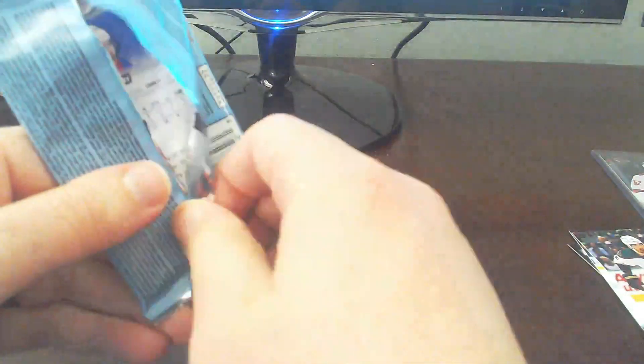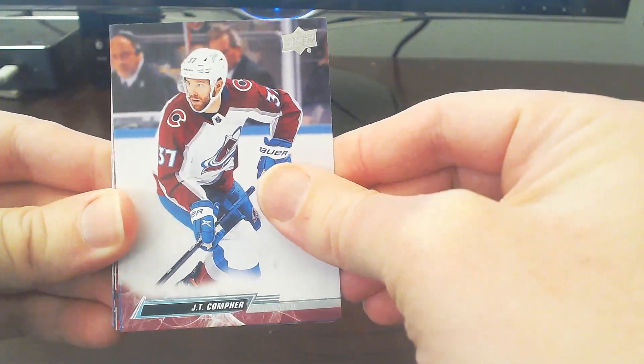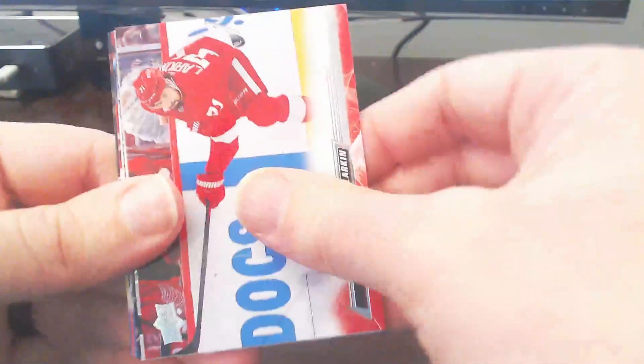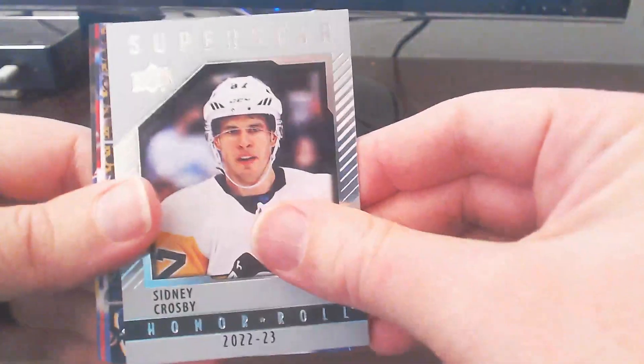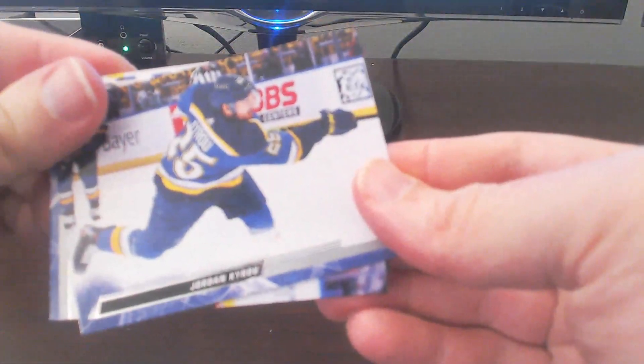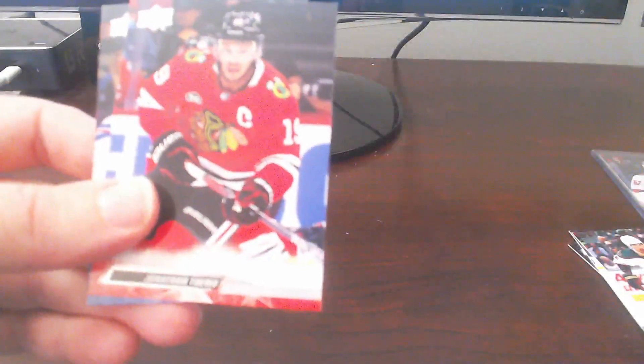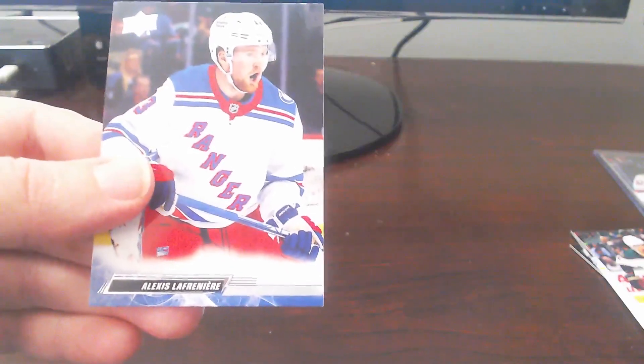Last pack mojo for the second box here, to close things out. Anything else we can pull before ending off the video? We actually didn't have that many inserts — we had a lot of young guns, which is great. Copper, Reeves, Larkin. And we get a Superstar Honor Roll insert of Sidney Crosby. That's a solid one to pull there. Put that off to the side. Jordan Cairo, Jeff Skinner, Jonathan Taos, and ending off with Alexis Lafayette.